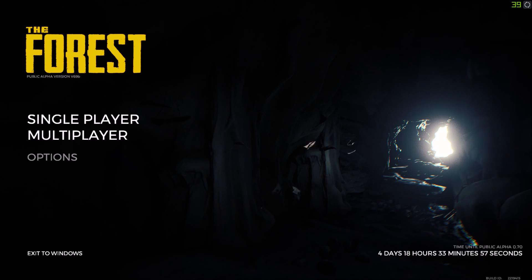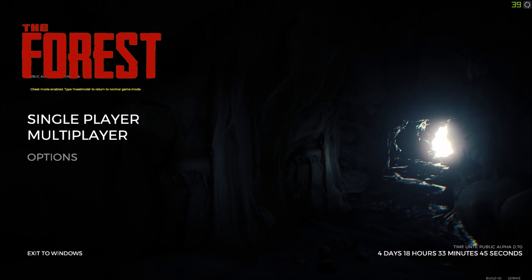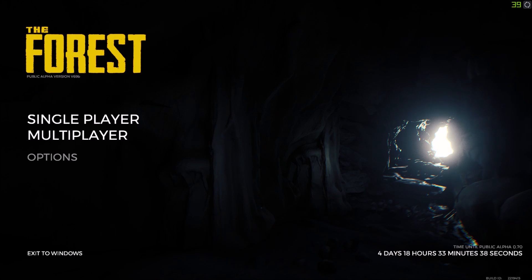So to recap: 'meat mood' is for normal, 'vegan mood' means no cannibals, 'vegetarian mood' means they only spawn at night, and 'meat mood' again brings you back to normal. You just type it right here at the start screen.